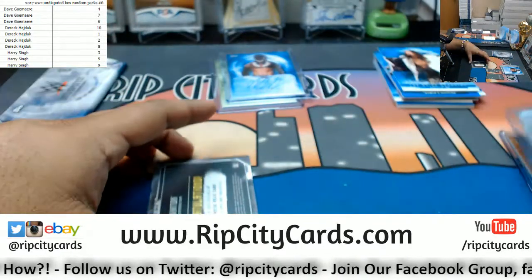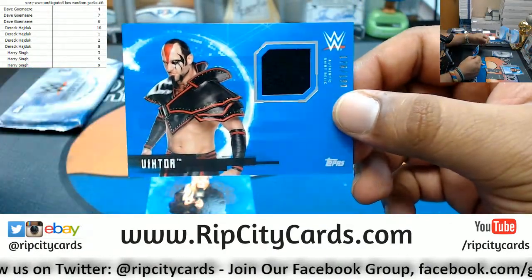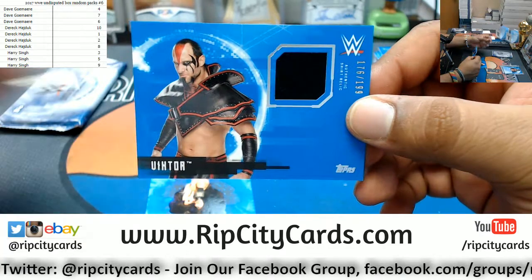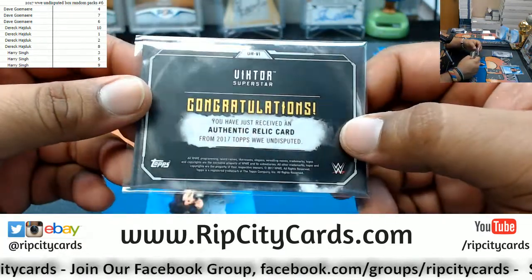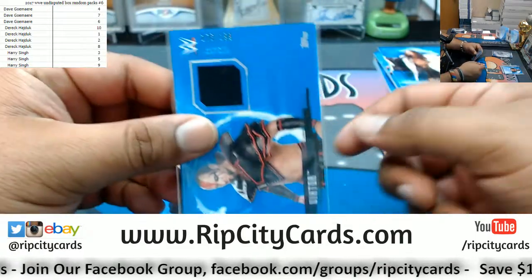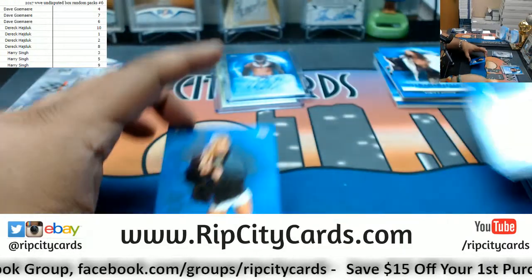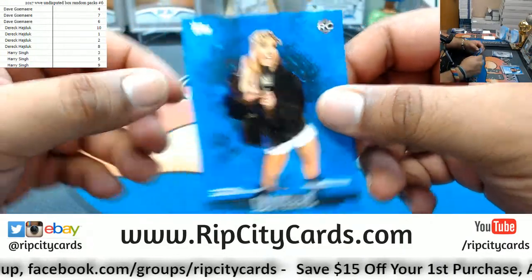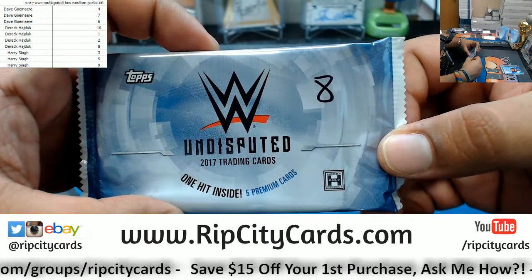A Victor patch card numbered to 189 — that tag team kind of just went to crap. I think the Ascension is what they were called. Also a Carmella base card. Last pack for Derek is pack 8.